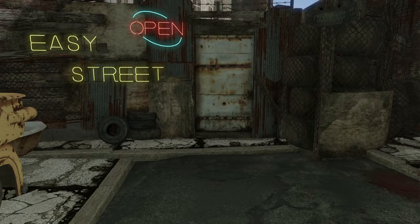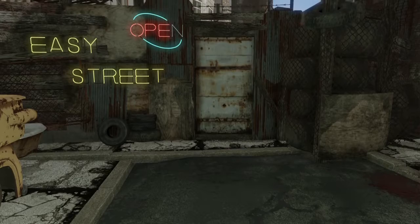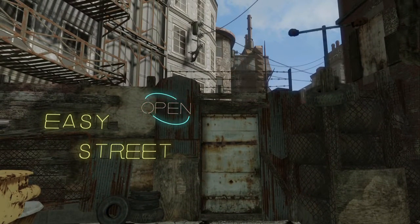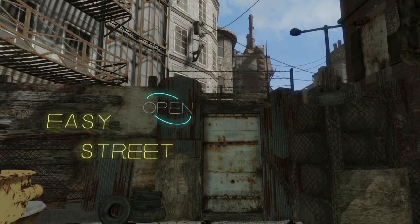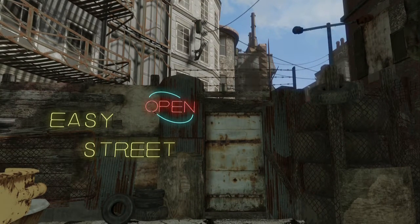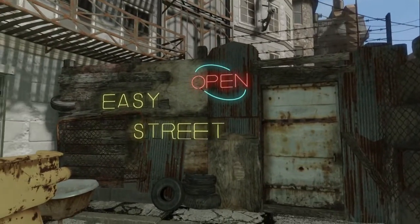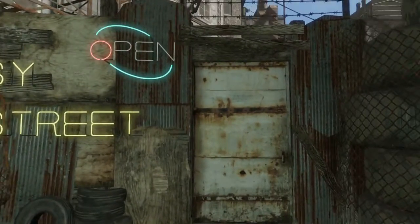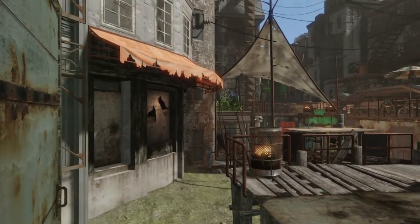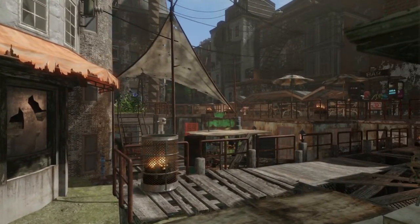Hello and welcome to my Fallout 4 settlement tour of Hangman's Alley. This is the settlement just near Diamond City — you can normally hear gunshots in the background as Diamond City's guards fight super mutants. I've renamed it Easy Street because I've come here to relax off missions and to make some jet.